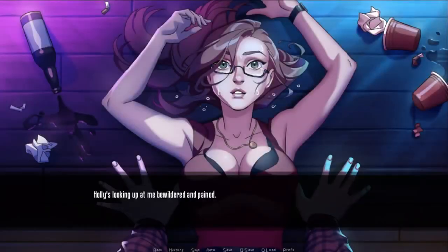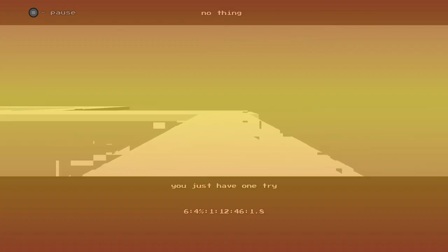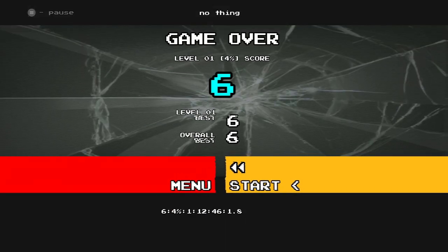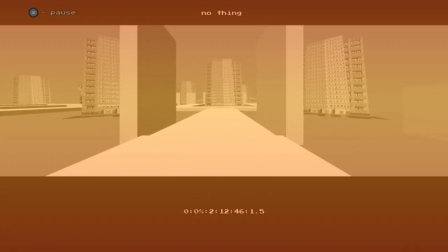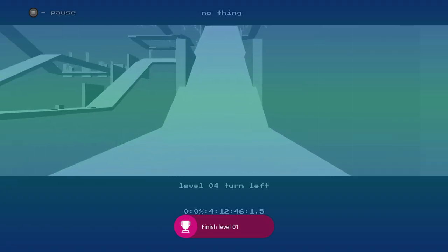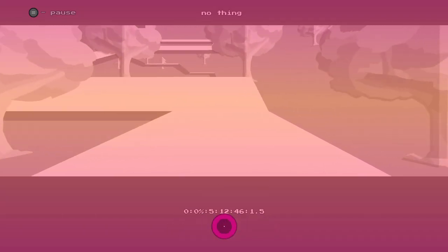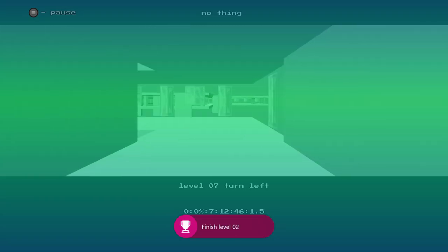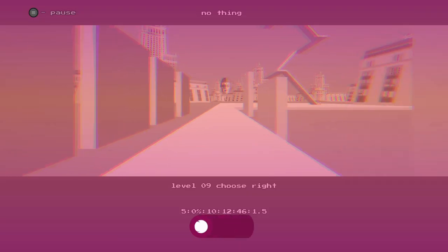In at number eight, I have the cheapest game on the list called No Thing, coming in at $1.99 US — and probably the only game on the list where the developer wasn't purposely trying to make their game easier to increase sales. This game has what some may call an unfortunate bug where if you skip the levels, it just grants you the achievements for completing them. There's also a bug where you can get the high score by smashing a couple of buttons, so you can get the 1,000 Gamerscore in less than 10 minutes for less than $2.